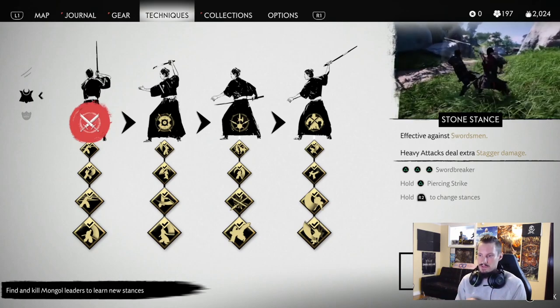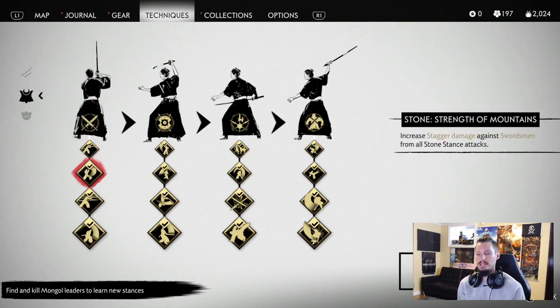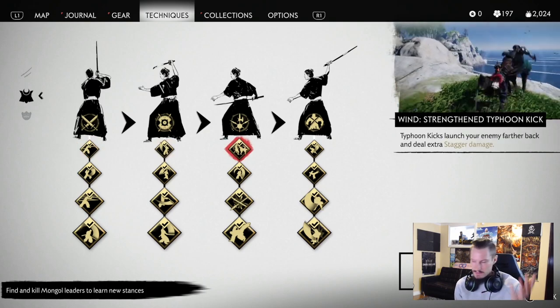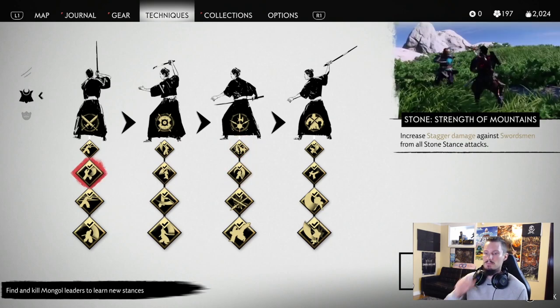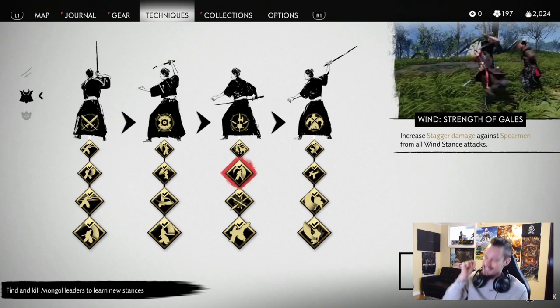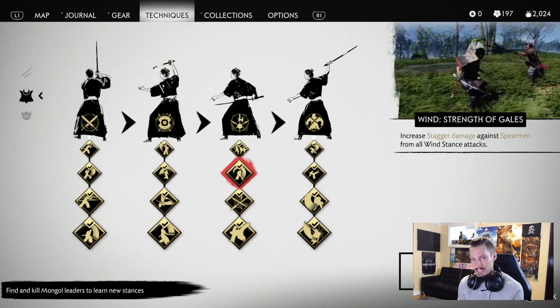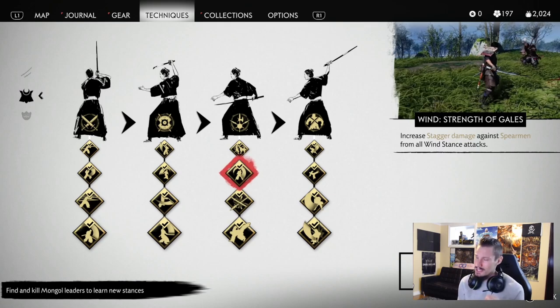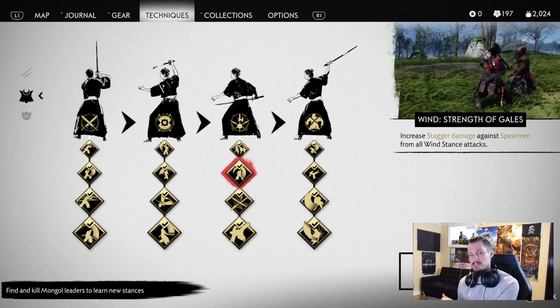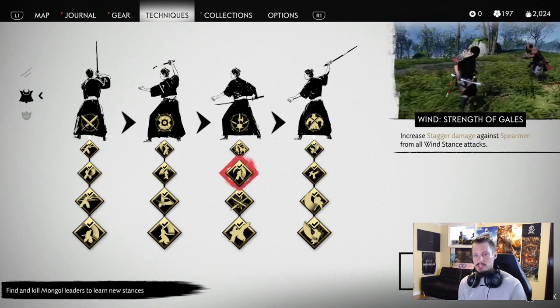As far as stances go, depending on how many you have you can put points wherever, but you need a minimum of two points in each stance. The first point strengthens the stance right off the bat, and everything else boosts your stagger damage. Stagger damage is huge when you're being surrounded — if you can stagger someone, it keeps them out of the fight just long enough to rush them or move on to another target trying to hit you from behind.